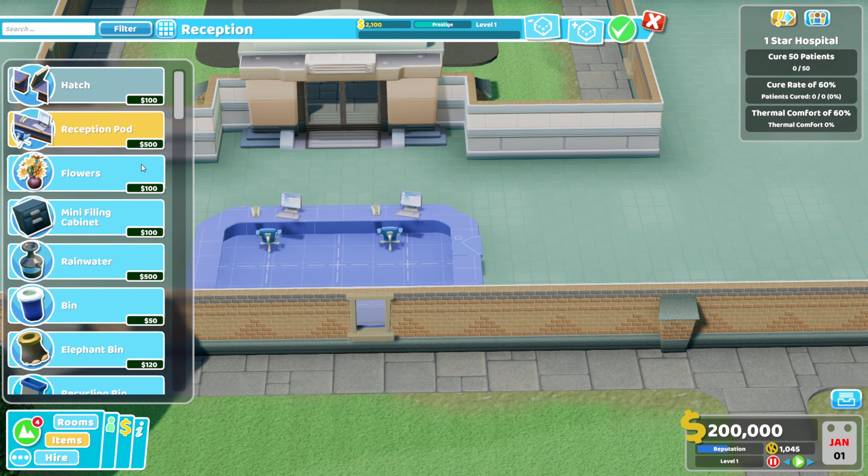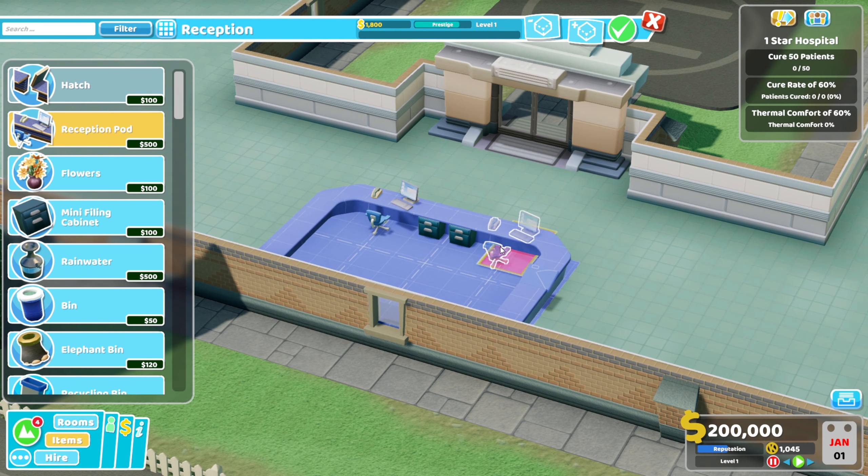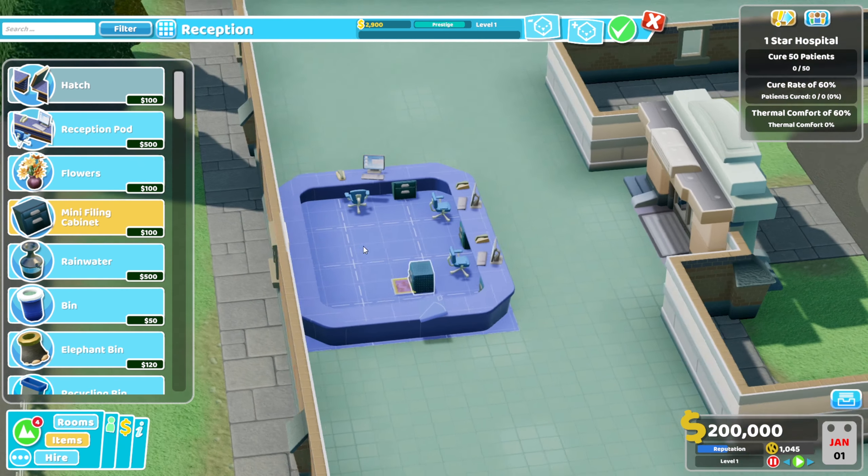We'll put some filing cabinets there. Why can't I just put those filing cabinets together? That's a pain. Can we actually fit another one there? No, still can't. And that won't even go along further either. We'll just have to do one there. Mini filing cabinet there, reception pod there, mini filing cabinet there, another reception pod and another filing cabinet. There we go, we made it work.